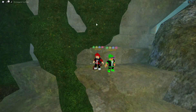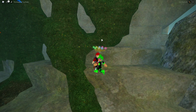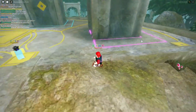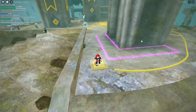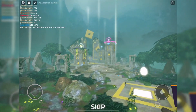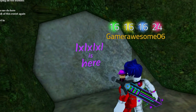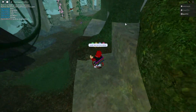Another easter egg is a reference to 1x1x1x1. This can be viewed after you've unlocked the egg of non-existence. Once you've completed that puzzle — and you can see the avatar on me right now — a little note from 1x1x1x1 will pop up saying '1x1x1x1 was here,' which is a reference to an old Roblox hacker myth.